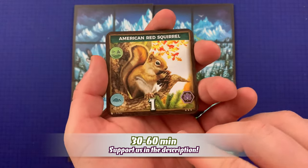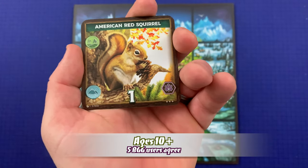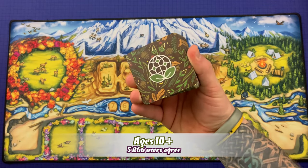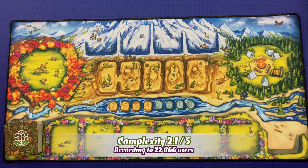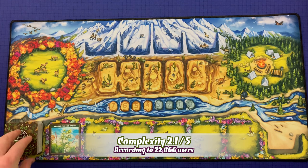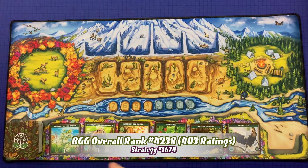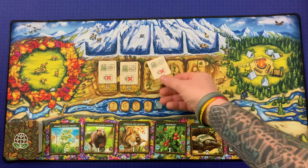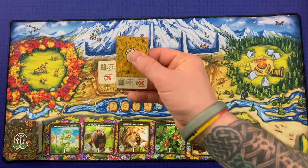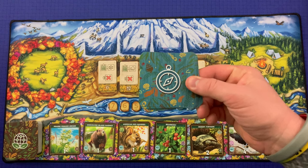To begin setup, each player needs a player board. If you're playing a one or two player game, return any species cards with the three-dot symbol in the bottom corner to the box — those are for three and four player games only. Shuffle the remaining species cards into a deck and place them near the middle of the table, then create a six-card row called the field by drawing from the top of the deck. Randomly choose five skill tokens and place them active side up — the white side is active, the yellow side is inactive.